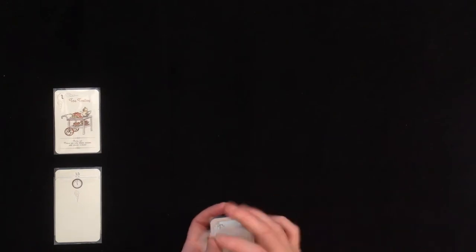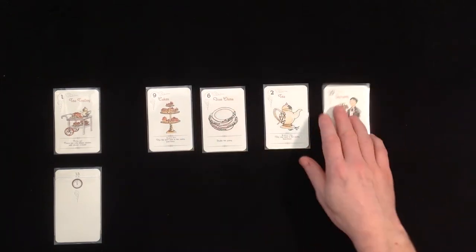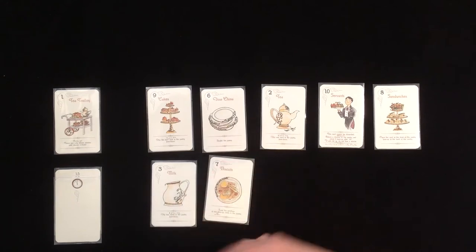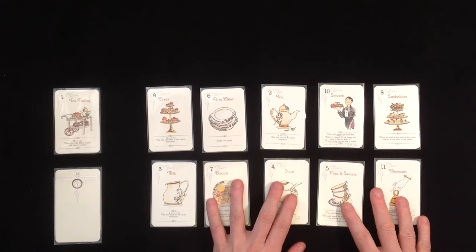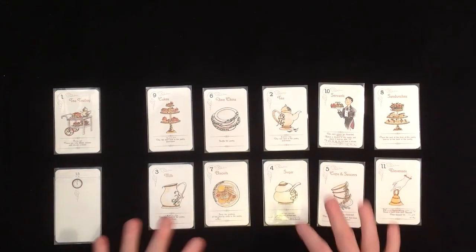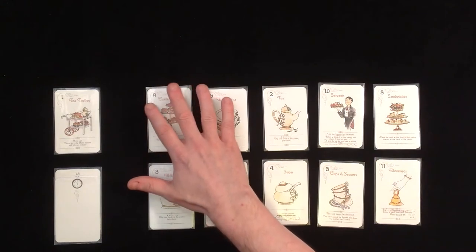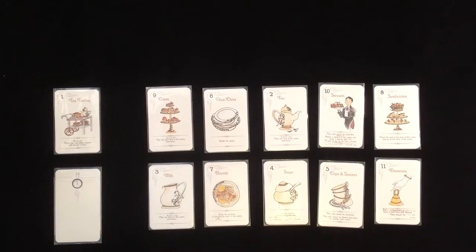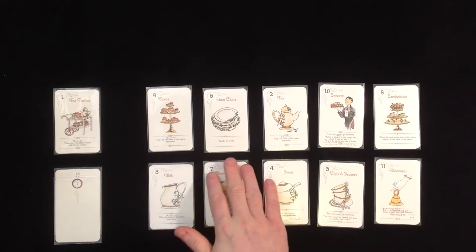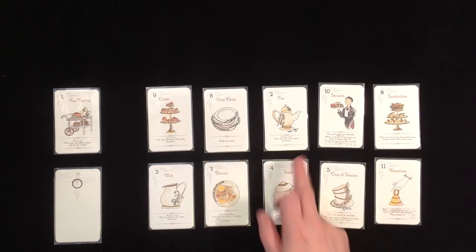Now let's see what we get. 9, 6, 2, 10, and so on. Each time you deal out the cards, which can also happen during the game, you have an option to take one card and place it at the front of the row - which costs a minute but can be pretty useful. We have the 9... should we move the 2 up front?